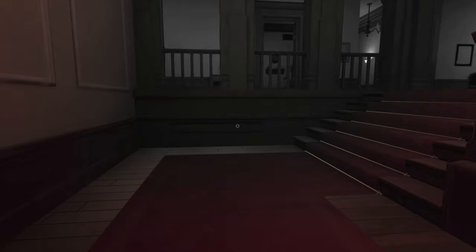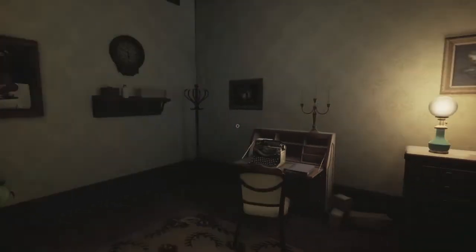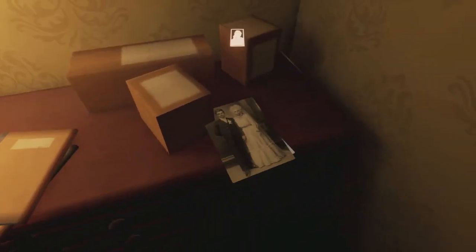First one, we're going to head upstairs and then go into the typewriter room, which is the first room on the left. Head on inside and look on the dresser next to the lamp — that's going to be your first photo.